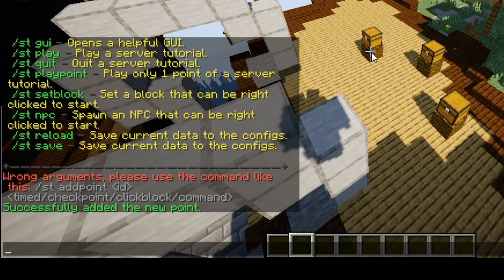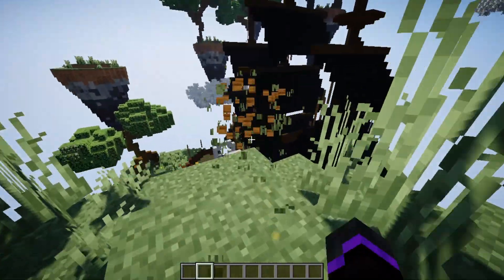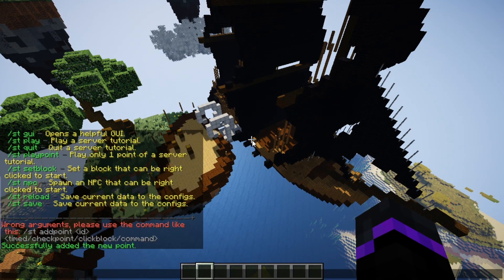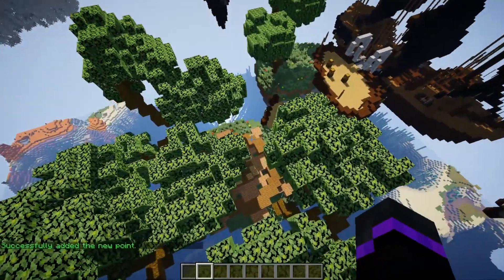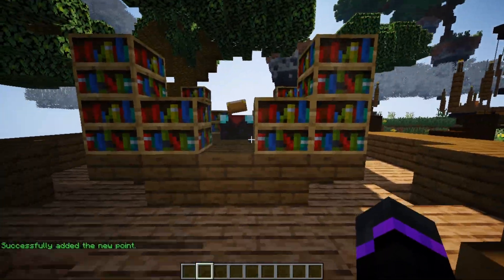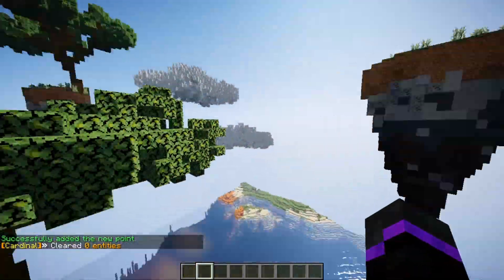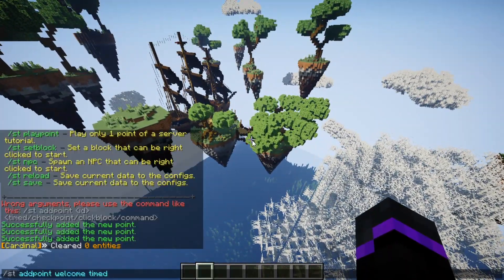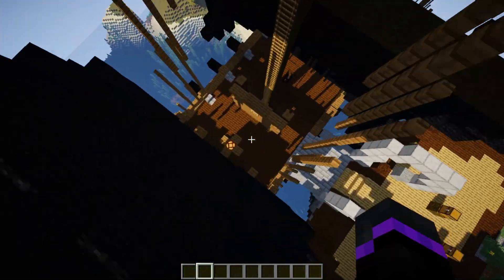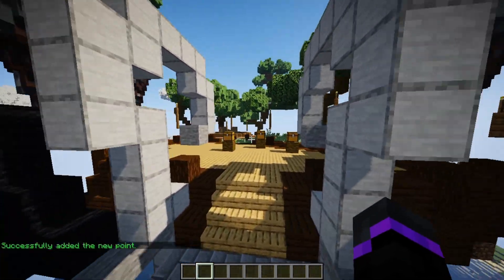So we'll just do timed, and there we go — we've added the timed point. Say we want to go all the way up here; we'll be on this specific island and look down at the spawn because it's a pretty cool build. So we just do the same thing and add another point. So we've added our second point — make sure you remember where your points are actually being added. We'll go right over here where we have custom enchants or something, and add a new point. That's our third point. Then up here at these really cool clouds for an overview of spawn, and the last one I want them teleported back to spawn where they started. So the fifth one is the very last location.